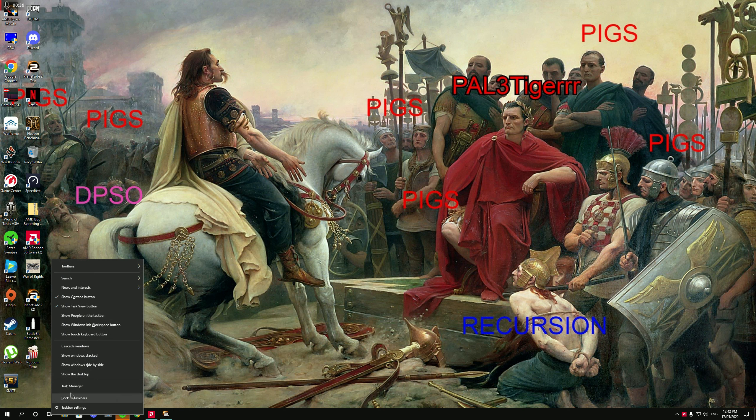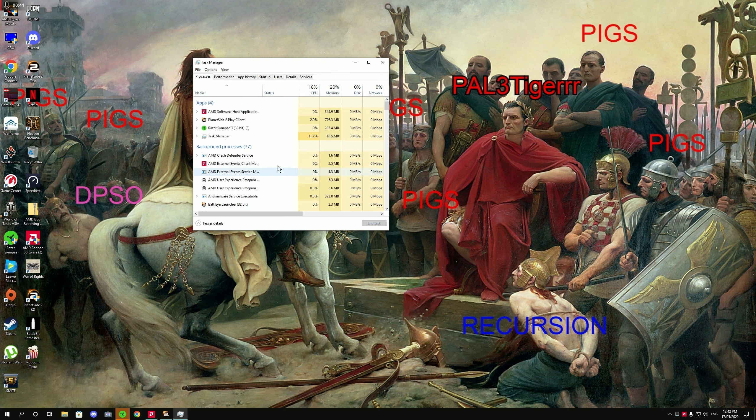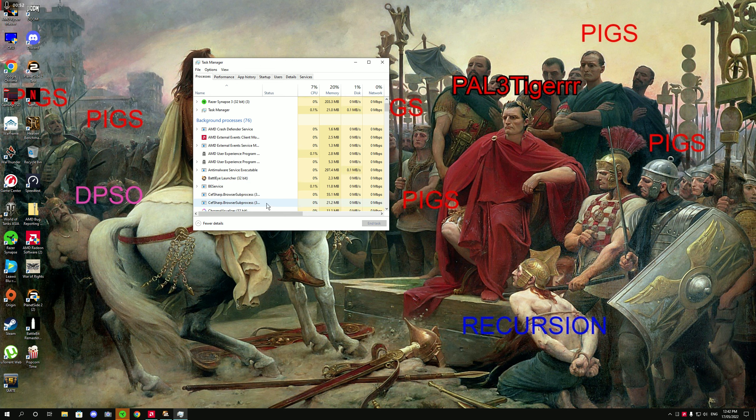I've just loaded the game. This is for everybody on Planetside. I know it sounds weird, but if I don't have the BattlEye launcher turned off, I hit fuck all. I'm presuming I can't be the only one. So what happens is before I press to go into the game, I go Windows, go down to Task Manager, I go there and I look.